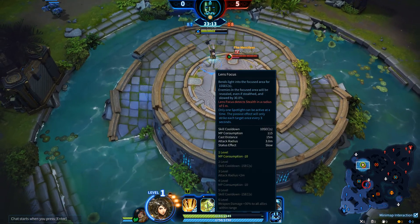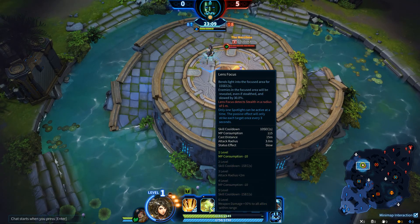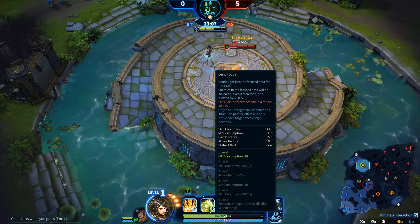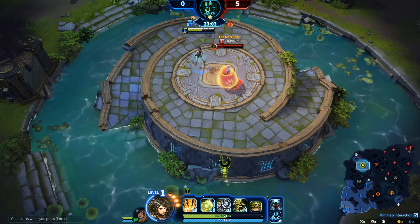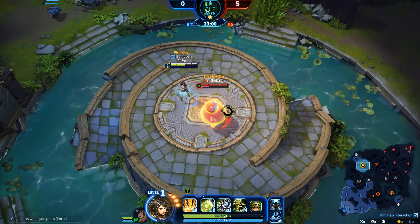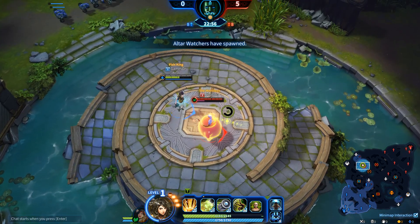First of all, you would want to have a Lorraine character and this skill called Lens Focus. As you can see, this skill not only reveals stealth enemies but also slows them by 30%, and that's super important because the whole point of Boomer being so hard to kill is because he's invisible for two seconds.